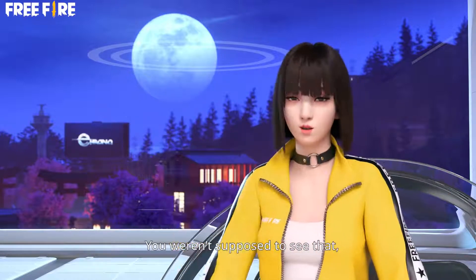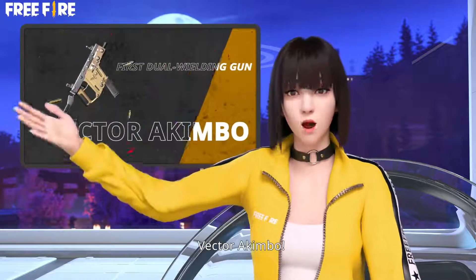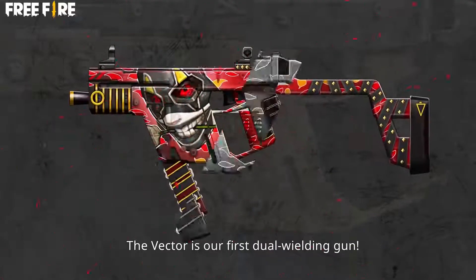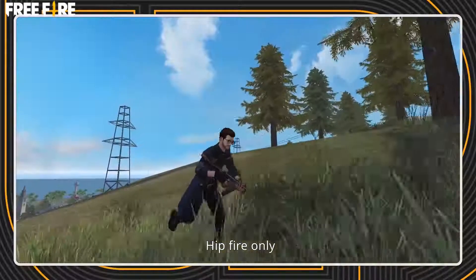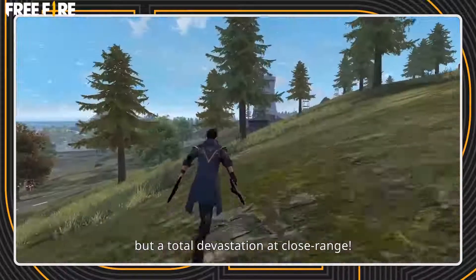You weren't supposed to see that, but since we're here... Vector Akimbo! The Vector is our first dual-wielding gun. Hip Fire only, so relatively greater spreads, but total devastation at close range.